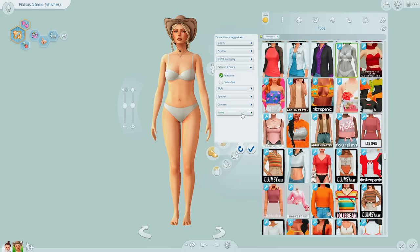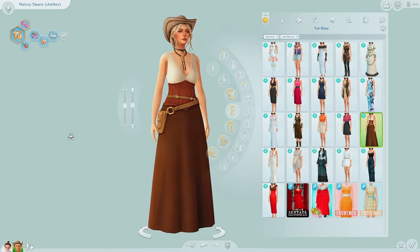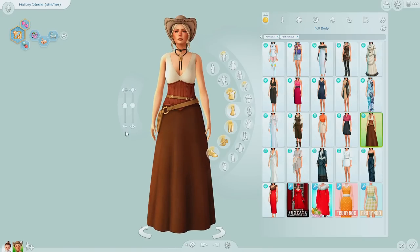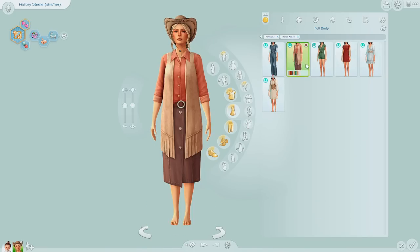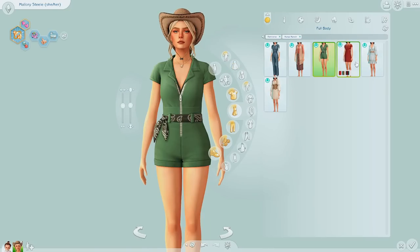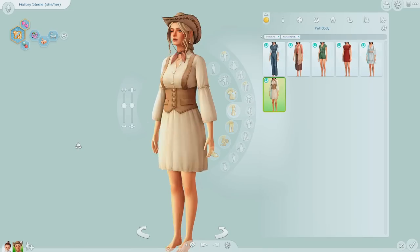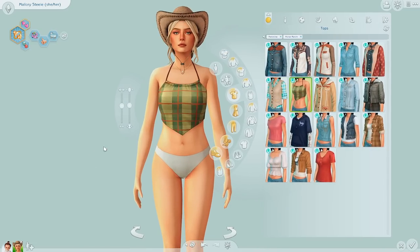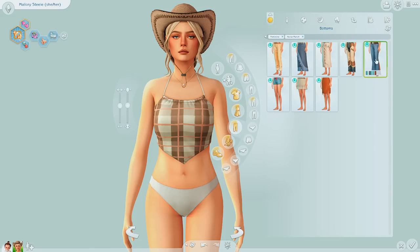I want to try and use the horse ranch stuff, but there's also an outfit from Get Famous — a dress — that I actually love. Maybe she could have that for a different outfit. Okay, let's look at the horse ranch full outfits. I just need something that'll suit her. Oh, I feel like this top would really suit her. I think this is probably one I'll 100% be using — I just need to figure out what color. This would really match the hat, so we might go with that for the first look.